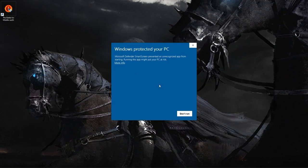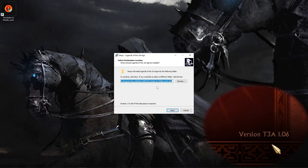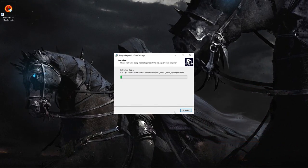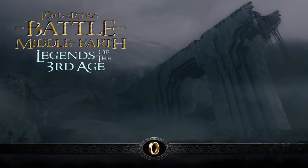To get that mod, simply click on the link in the description and download the file. Make sure that your Battle for Middle-earth 1 is on patch 1.06 and start the installation by double-clicking on the EXE file. Now you are already able to play it.